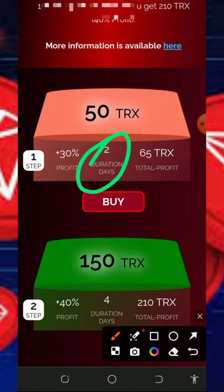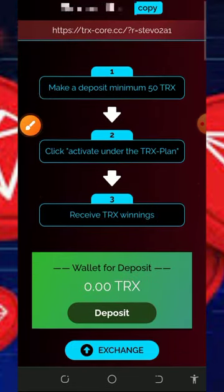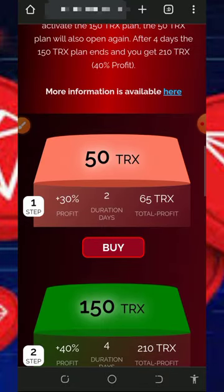They are going to send your withdrawal instantly after 48 hours to your personal wallet address. There is no need to request withdrawals — everything on the platform is automatic. This is how the platform works, and after completing the first plan you can move on to the second plan.